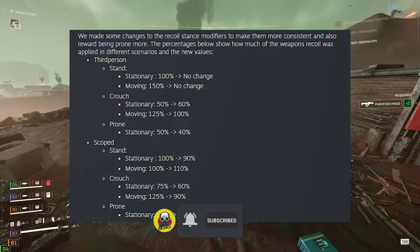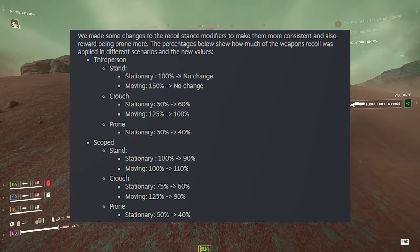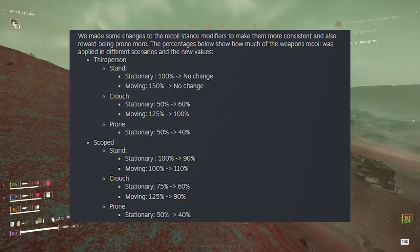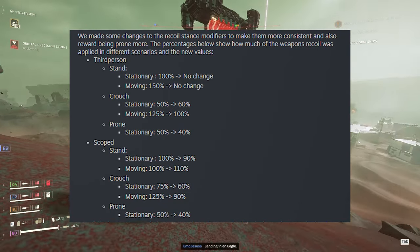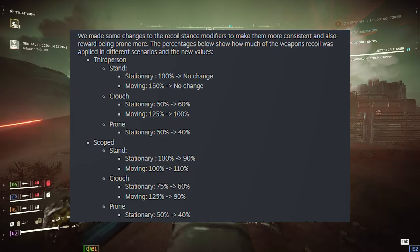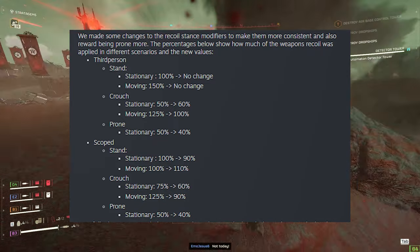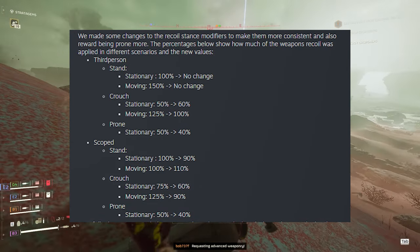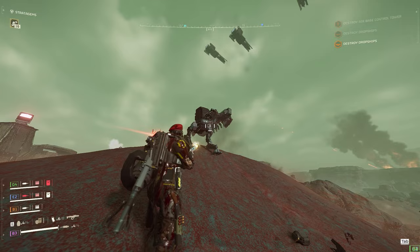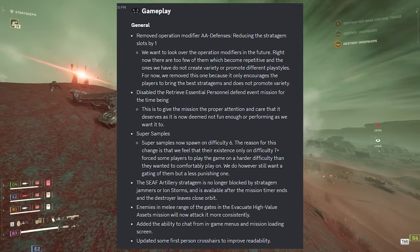Updated recoil stance modifiers: from third-person standing stationary it stays at 100%. Moving stays at 150%. Crouching stationary changes from 50 to 60, and moving from 125 to 100. Prone stationary goes from 50 down to 40. In scope: standing stationary goes from 100 to 90, moving increases to 110. Crouching stationary goes from 75 to 60, moving from 125 to 90, and prone from 50 to 40. So in almost every situation you will have less recoil.